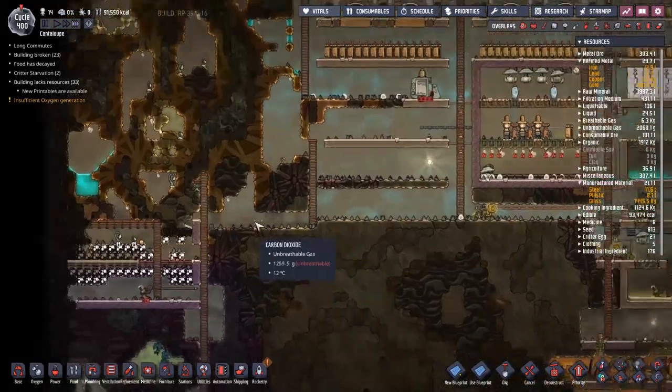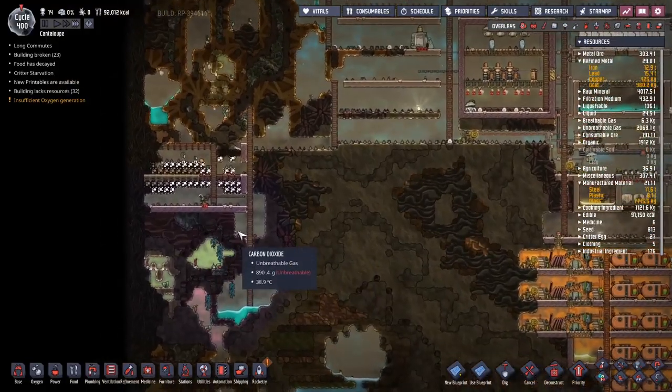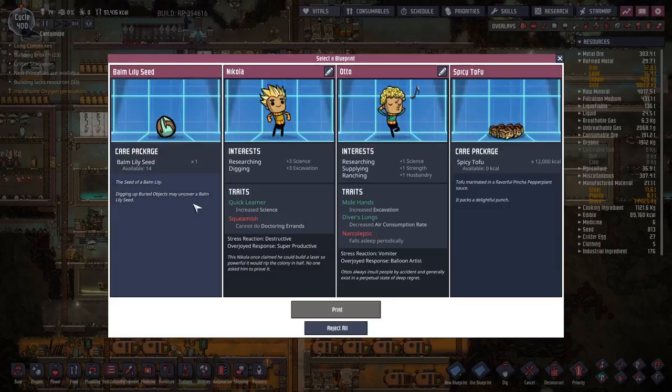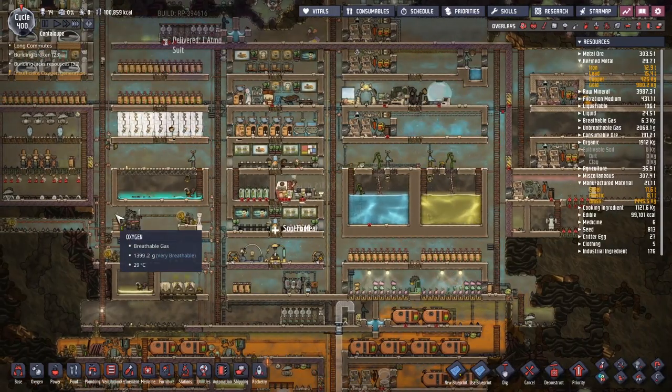I feel like I should probably make a liquid lock here, but if I do that then they won't be able to breathe in there. I don't really want to make any more exosuit docks — I think I have enough. Spicy Tofu — they can eat that. And we're back over 100, just like that.